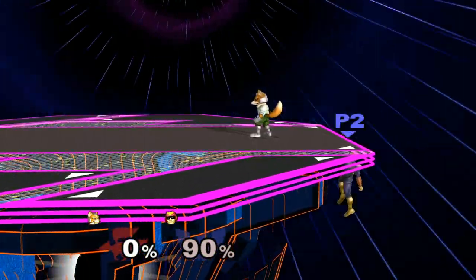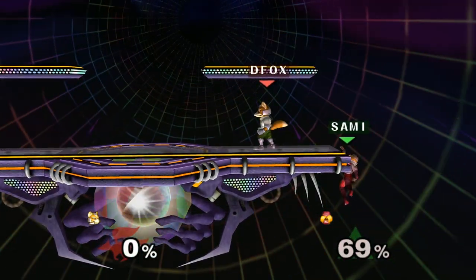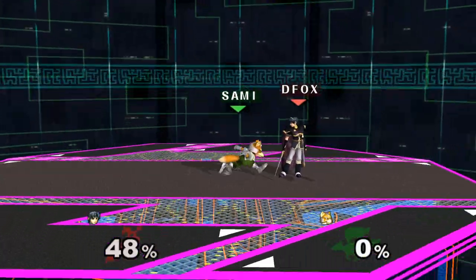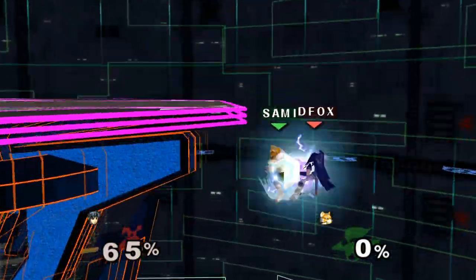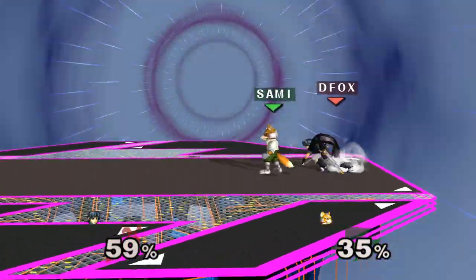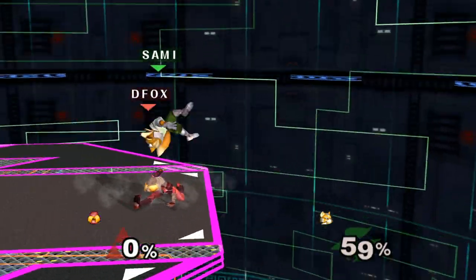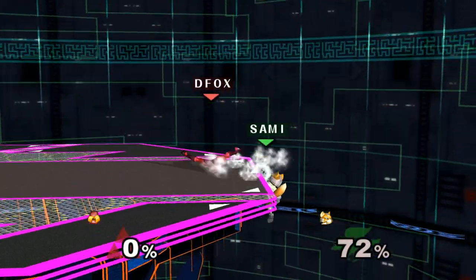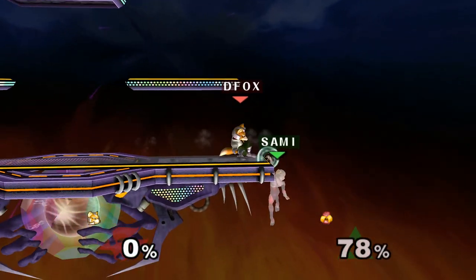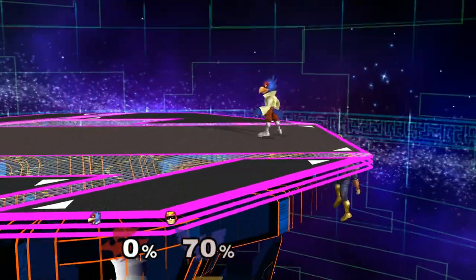Fastfalling after a slide-off in order to grab the edge isn't only limited to this situation — there are tons of other ways it can be beneficial. For example, if Fox tries to combo Waveshine into Nair, you can grab the edge instead of getting launched into the air as a combo starter. Alternatively, consider a Sheik chasing a fastfaller: Sheik often downsmashes at the edge to set up for an edgeguard, but now you know how to escape that. There are tons of ways to make use of this technique, so stay creative and figure out scenarios where you can apply it.